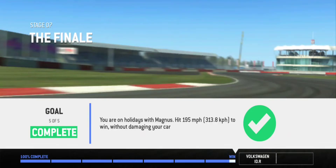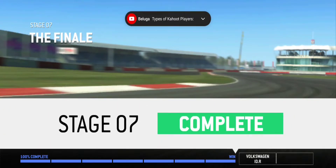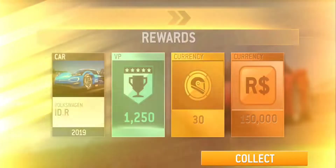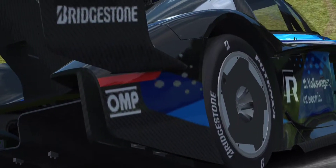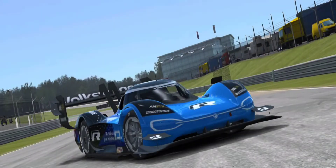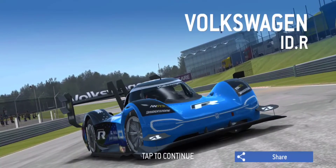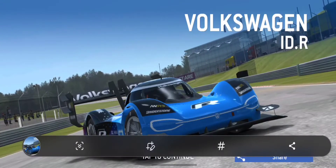Anyway, that's Stage 7 complete. The rewards are 1250 VP, 30 gold, $150,000, and the IDR itself. What a beauty. Look at that. Definitely had to take a screenshot there.